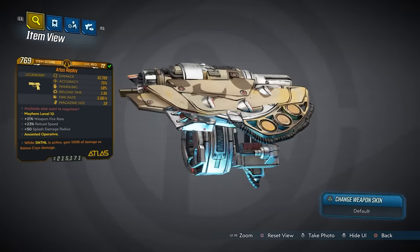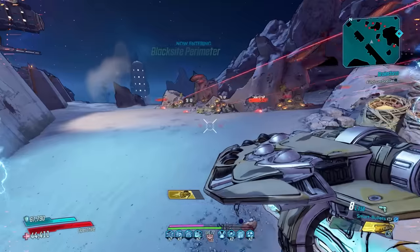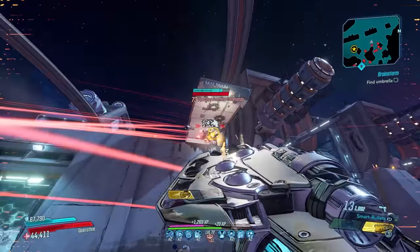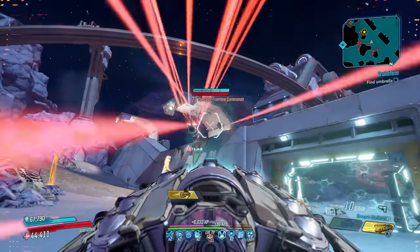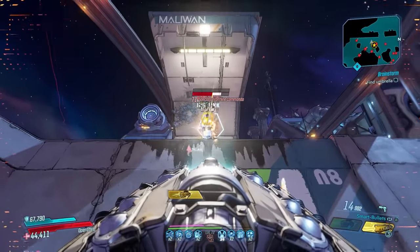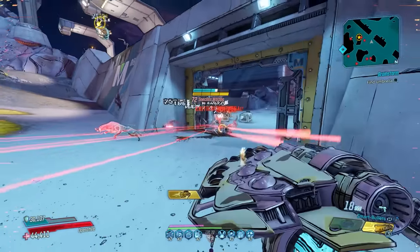Moving on to number 6 is the Atlas Replay. This Atlas pistol just barely edges out the Multi-tap for me, but I tend to use the Multi-tap more, oddly enough. The Replay's special ability is that it shoots non-elemental splash projectiles, and the alternate firing mode shoots out 15 tracking darts in a row that can pass through walls to tag enemies. Each tagged enemy will then increase the fire rate of this weapon.